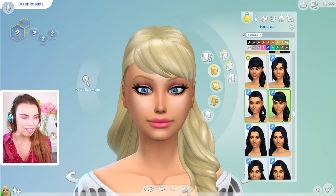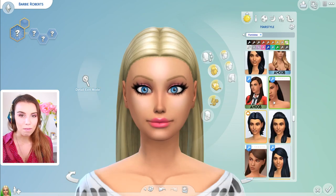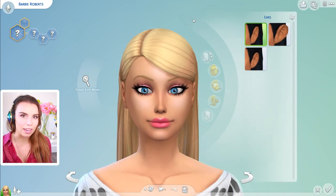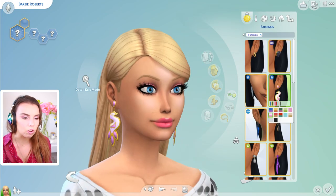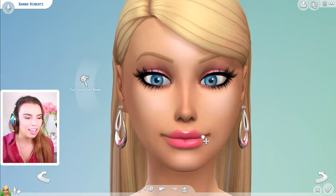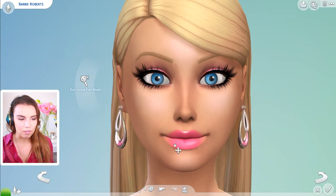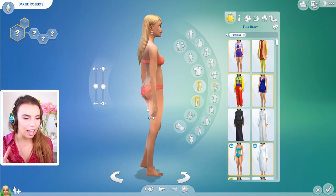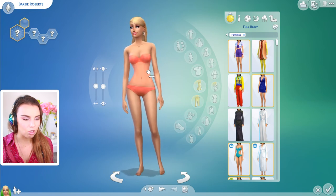This is pretty much the face all done and she does have very light eyebrows. In the past I might have made my Barbie doll have dark black eyebrows, but in this I decided to go with light thin ones. The eyebrows are not custom content. The only custom content we're using right now is the skin filter, the hair, the lips, the eyeshadow, and the lashes.